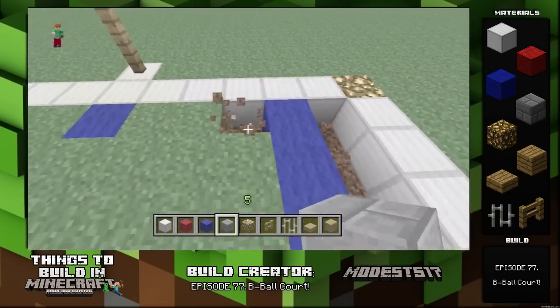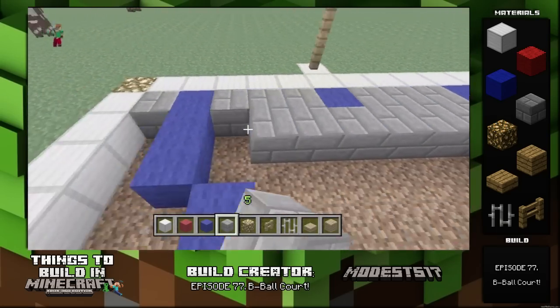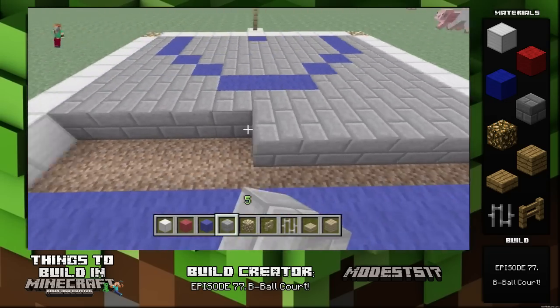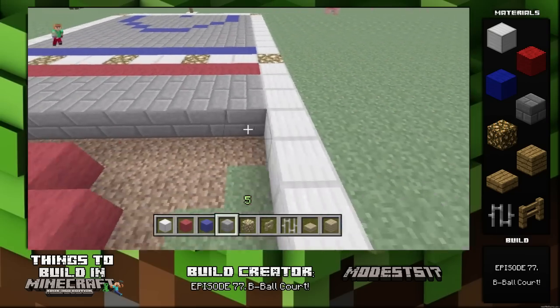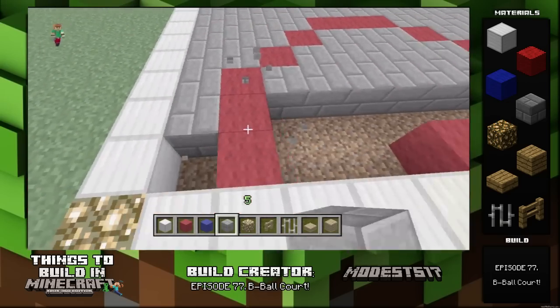Then all you're gonna do is build bleachers. You can use whatever material you want — wood planks would probably look good, but I'm a big fan of brick stone so I like to use that for a lot of my builds. For the next video, I think I'm going to do a modern house — I know a lot of you have been asking for that. Me and Waffle worked on it together and we actually like the way it turned out.